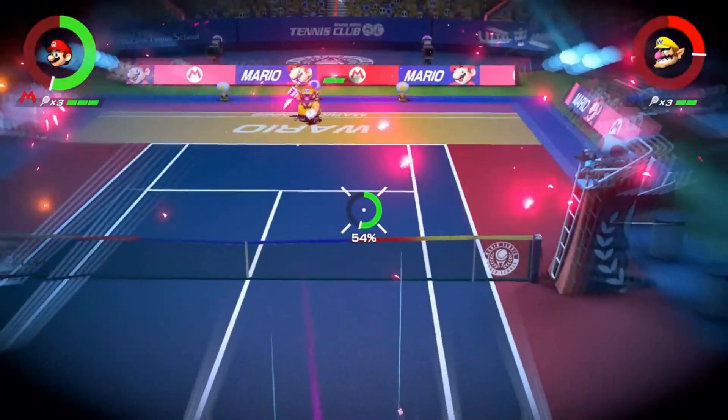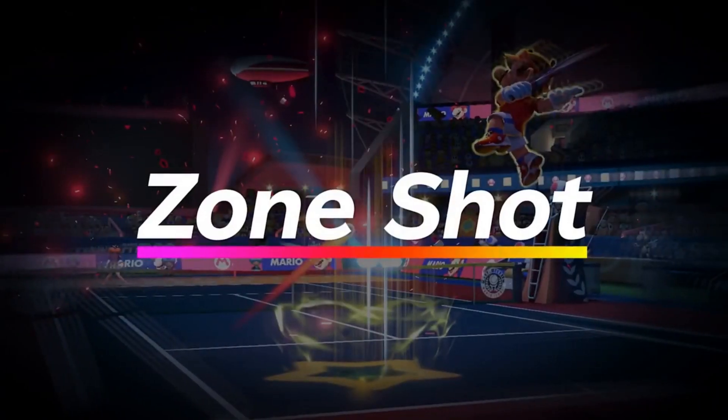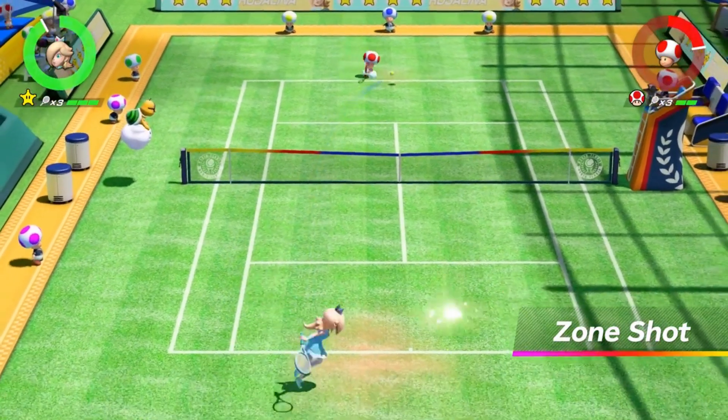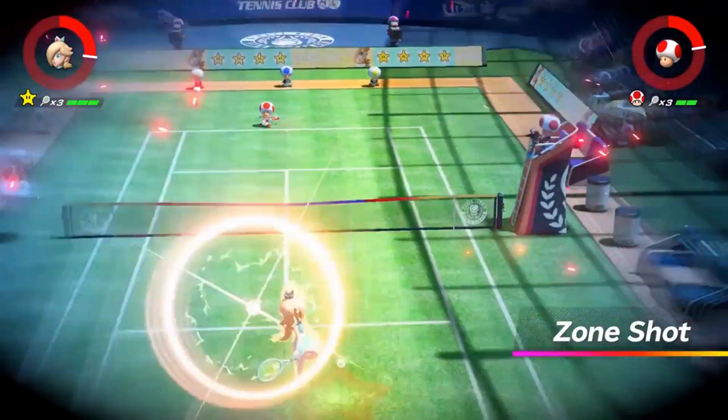Why not aim and then shoot? Introducing the all-new Zone Shot. It lets you pinpoint any spot you want to aim at using motion controls, and send the ball crashing down.